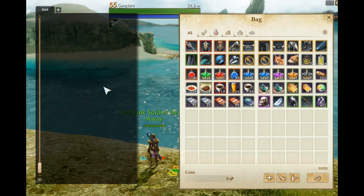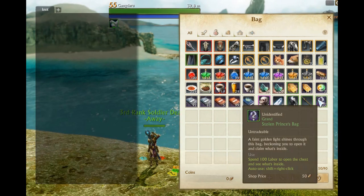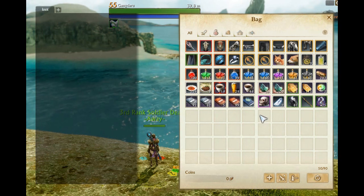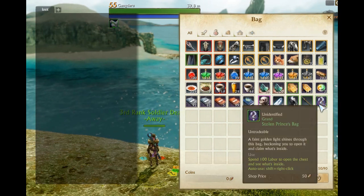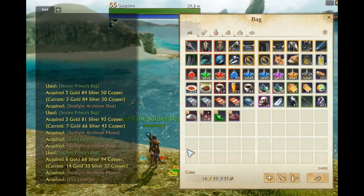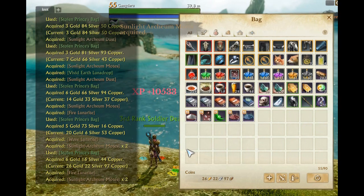Hey, what's up guys. I am here with the third batch of the stolen prince bag, opening batches of 25. We are testing out some new video recording software, so please let me know how the audio is — we are tweaking things. We're going to shift right click, looking specifically at how much gold you can make per silver, comparing the prince coin purses to the librarian coin purses.